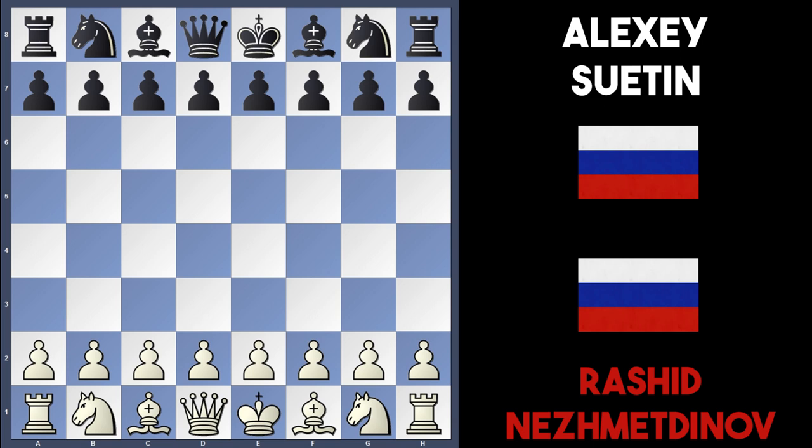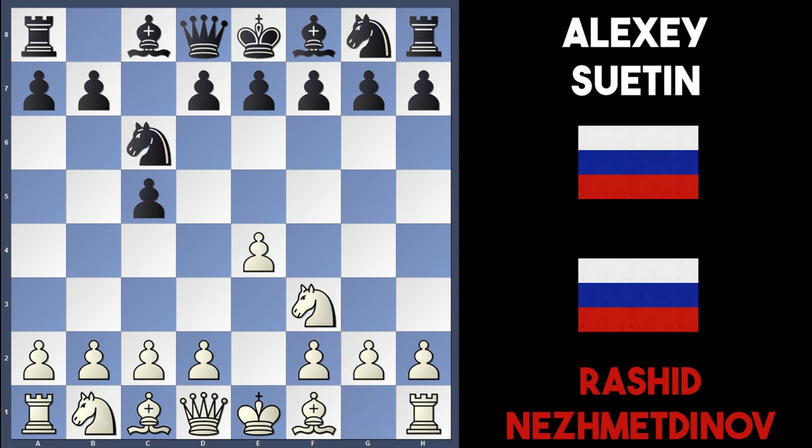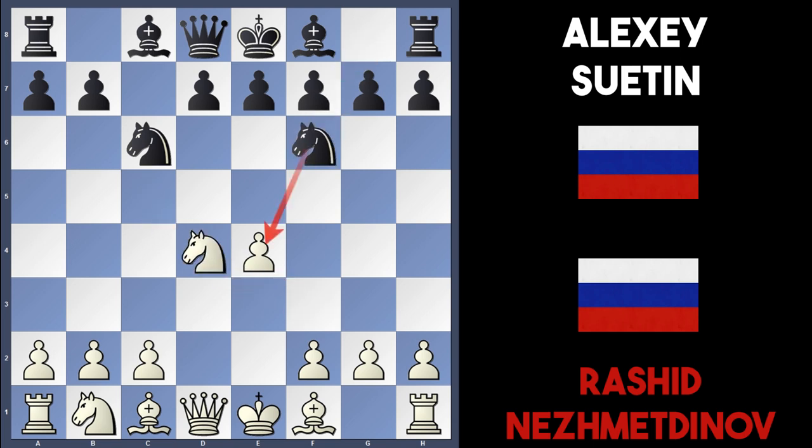In this game Nesmetinov is playing white, so we're going to look at it from the white perspective, and Sutin plays black. The opening began with e4, black played the Sicilian, knight to f3, knight to c6, and Nesmetinov played the main line with d4. Black took on d4, white recaptured, black played knight to f6 attacking the e4 pawn, and Nesmetinov defended with knight to c3. Black played d6, unleashing the bishop on c8.